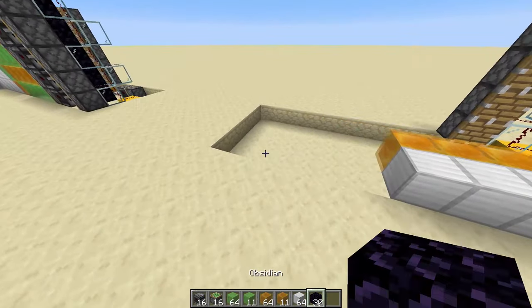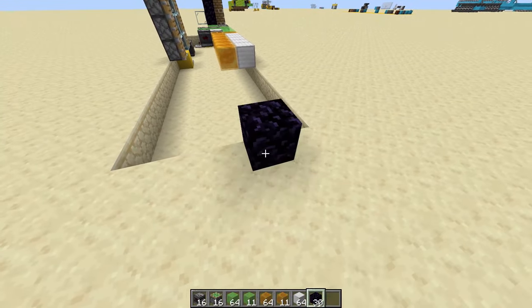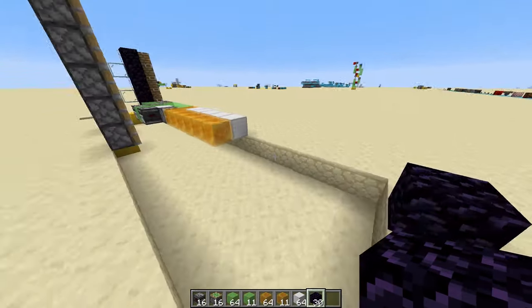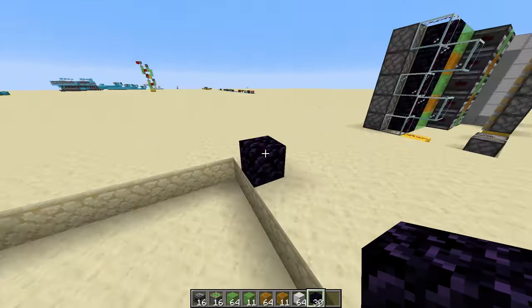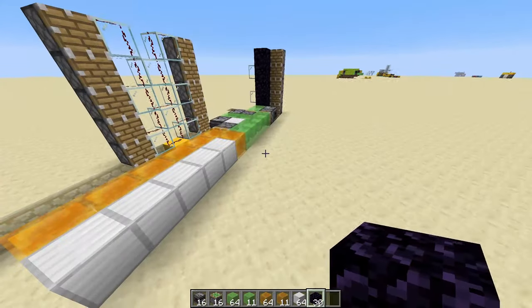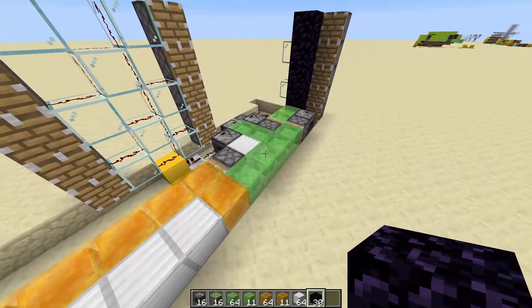Something quite important: make sure that you place your immovable block here so you can actually stop your door, because if you don't put that there, this door is just going to go off into the distance forever. Please make sure that you put your immovable block down. And there you go — that is the first section of the door done. This is actually a really, really simple piston door to construct.